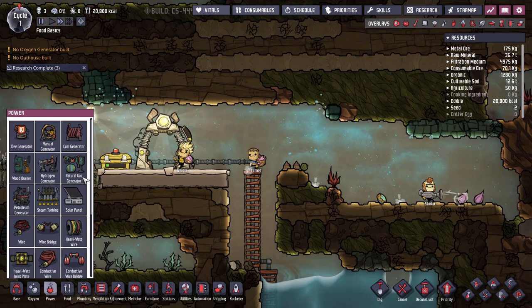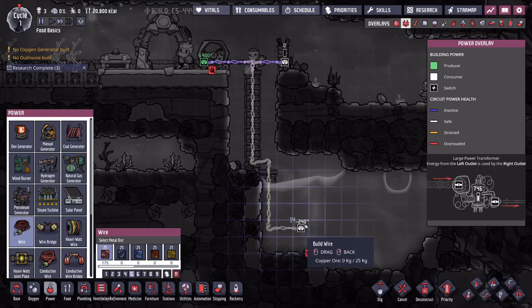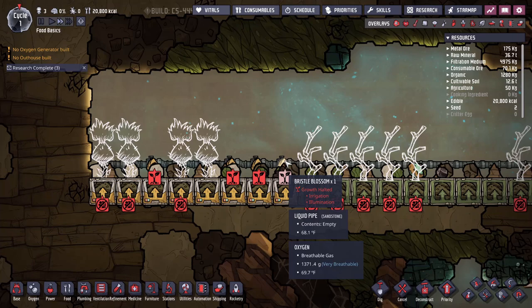Once we have the pipes, we need some power. Let's drop a manual generator and a battery — just ways to generate and store power. Hook them up and then hook it up to our pump. Once we have that, the pump will start working as soon as we have any power going. The water will flow up here and be consumed by these plants as frequently as they need it — they'll just sip on that water.